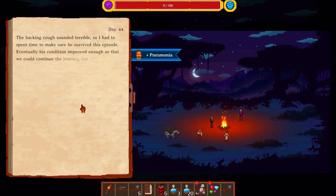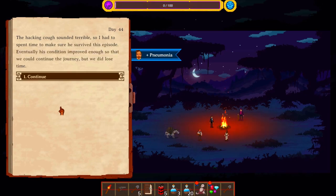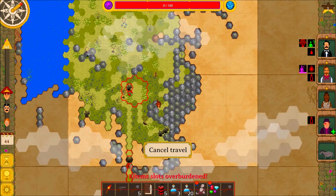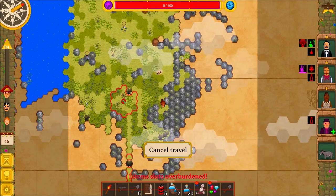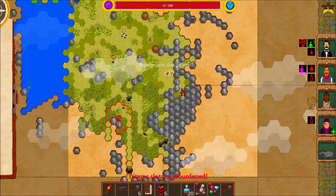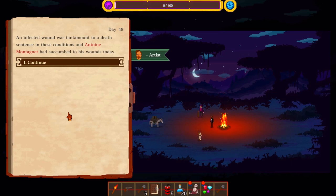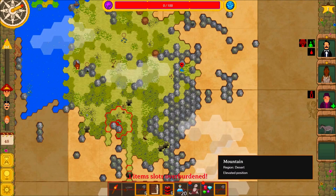Now stuff happens. The hacking cough sounded terrible, so I had to spend time to make sure he survived this episode. Eventually his condition improved enough so that we could continue the journey, but we did lose time. An infected wound was tantamount to a death sentence in these conditions, and Antoine Montagnier had succumbed to his wounds today. Oh, that is sad — we lost someone.